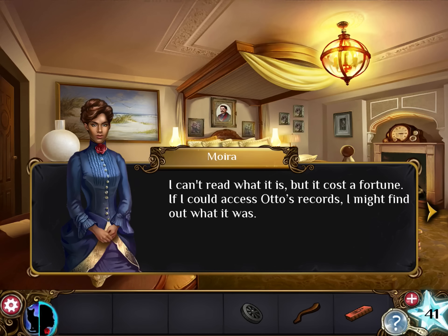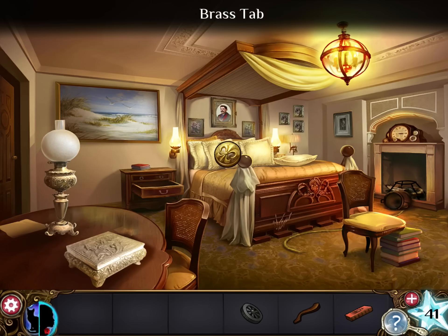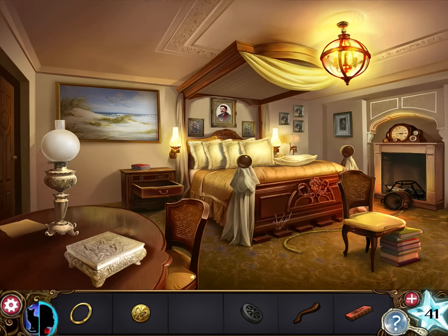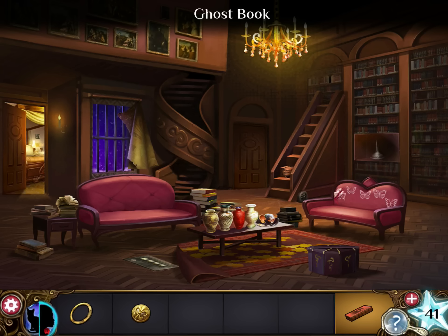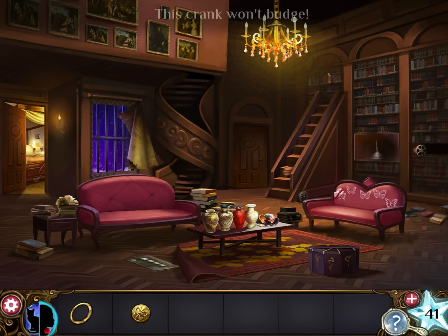Grab the brass tab and the vault door ring. Let's leave the room. Place the wheel over there, and the chair leg over here on the ladder. Now climb the ladder and place the book up there. I don't know why you would use a chair leg to replace a step, but whatever. Now there's a crank, but you can't use it yet.